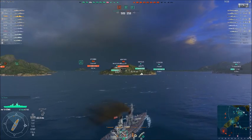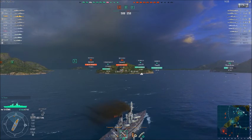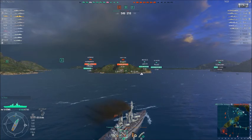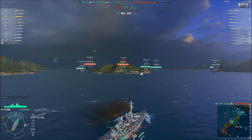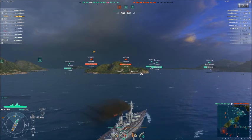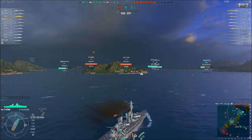I'm kind of liking the 24-knot speed on the Koenig here — that's pretty quick for a battleship, especially a Tier 5 battleship. A lot of the other battleships are pretty slow, so to have something this fast is kind of nice. I can outrun most of the other ships.